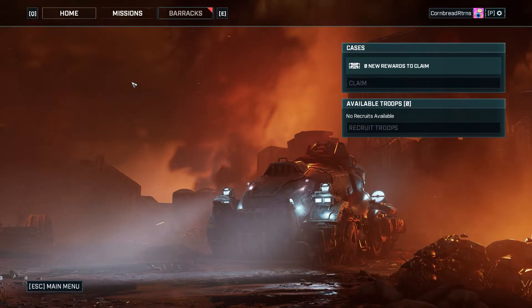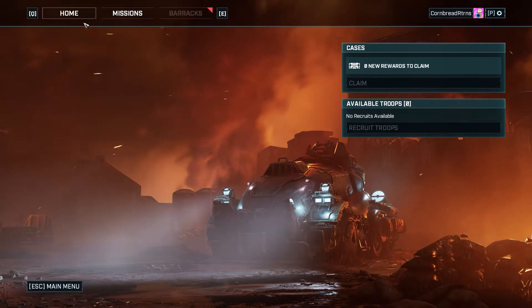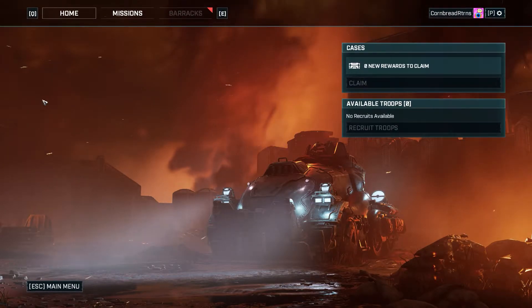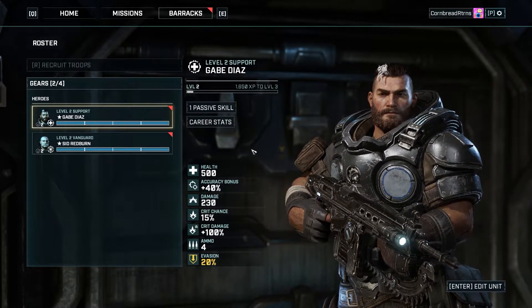Right when we left off last episode, we just completed the first mission, which was a lot of training. We were going to check out the barracks because we have some upgrades available. In the last mission we actually picked up a package, so it's got some stuff for us to check out.